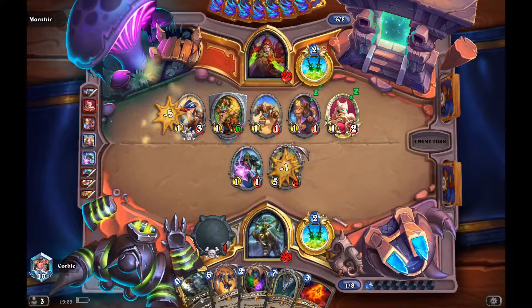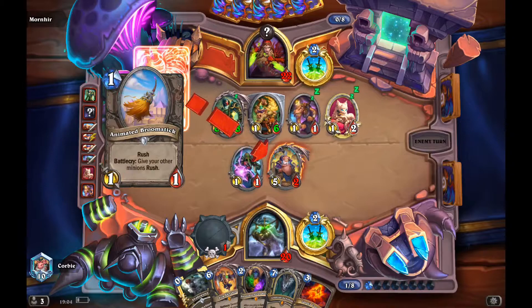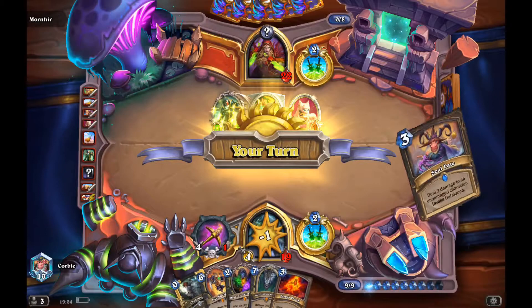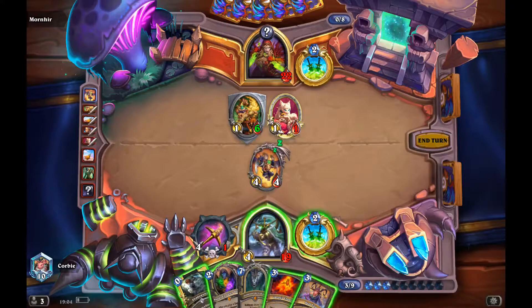I could also start building the board with the Lackeys and filling my hand with Draconic Lackeys, so I decide to go with the Crown. Some Crowns are pretty good and some are pretty bad — there's a wide range of legendaries you can get. He clears the board and plays a really big Adwin. I also have an Adwin, so I'm going to lose it with this shift play, but I really need to get rid of his Adwin or I'll probably be dead next turn.